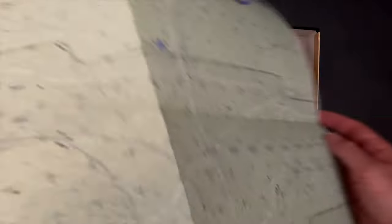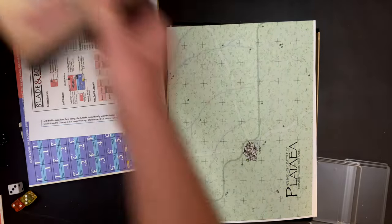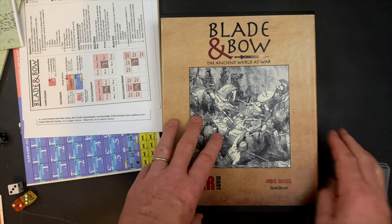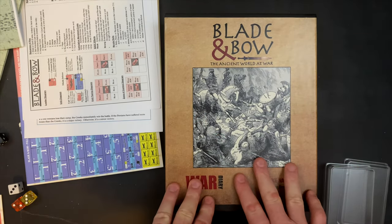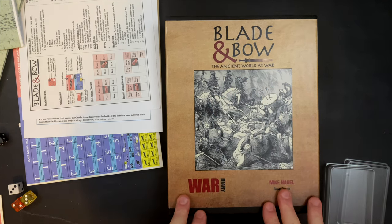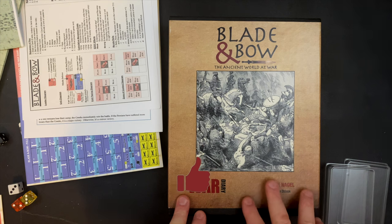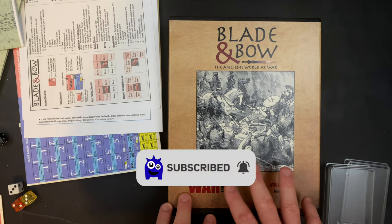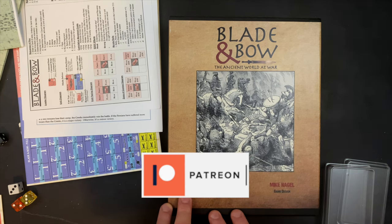And that brings us to the end. Blade & Bow from War Diary Publications, designed by Mike Nagel - an exploration and perhaps the first volume in a series of quad games exploring the ancient world at war with a unique combat and movement square and rectangular unit-based system. I'd be happy to answer any questions you might have, and thank you so much for watching. I very much look forward to getting this one to the table.